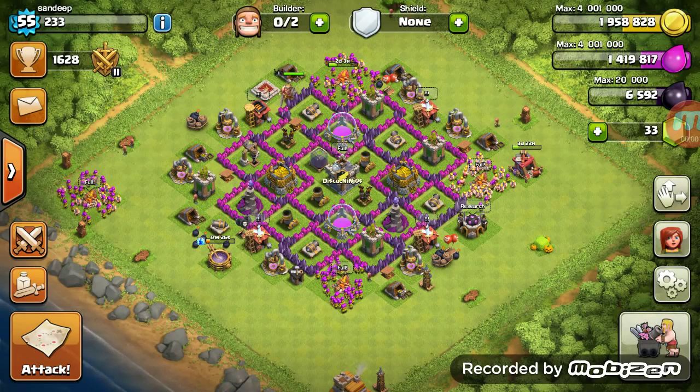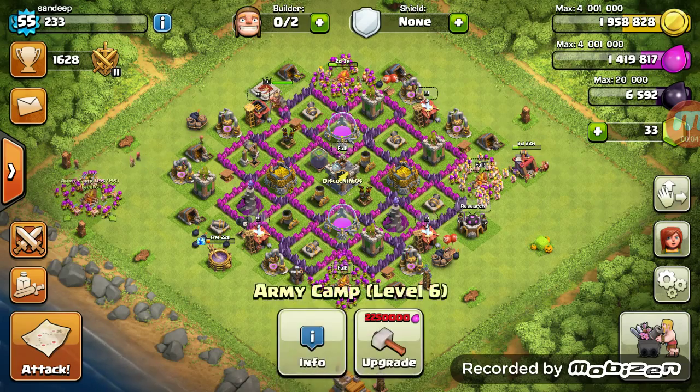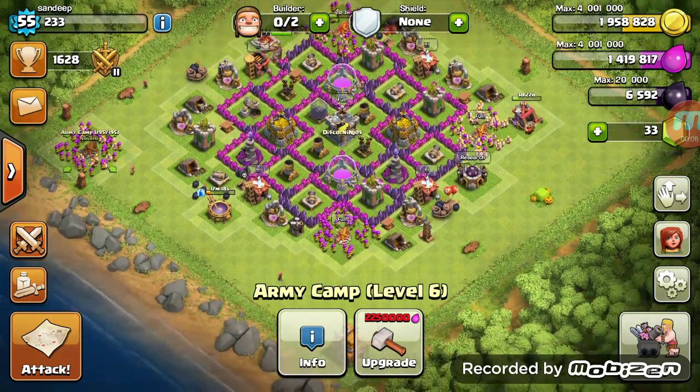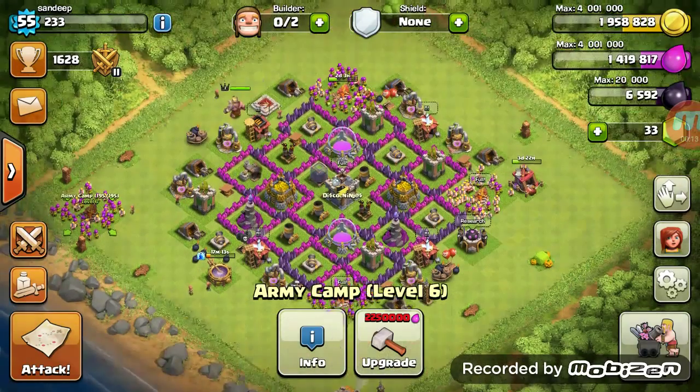Hey guys, today I'm going to be showing you the attack strategy called Barge. Barge is a mixture of barbarians and archers together, and I'm going to be training 137 archers and 58 barbarians.